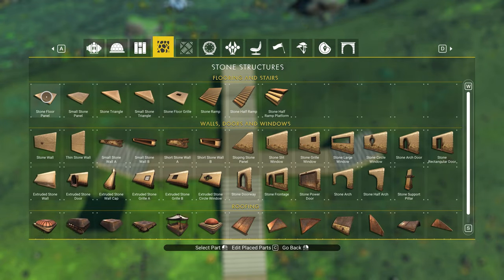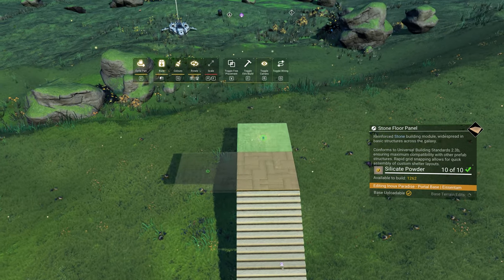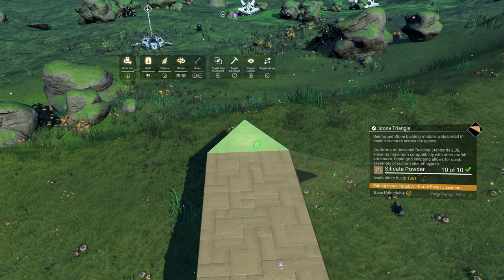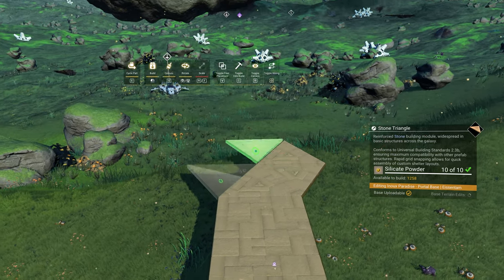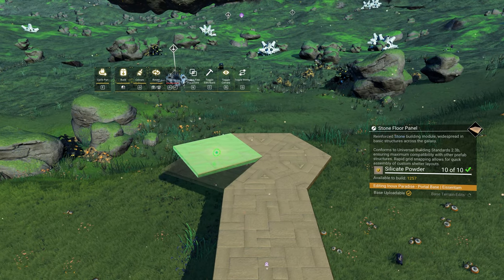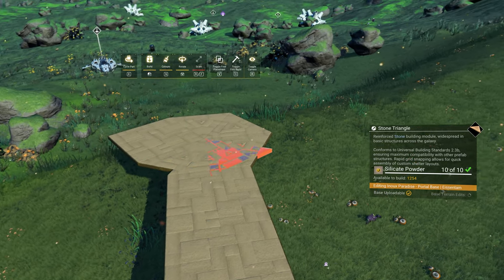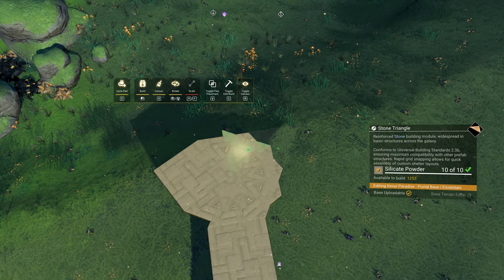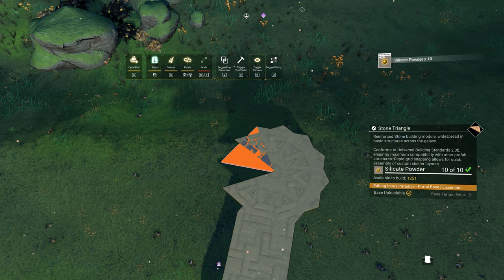Now let's build the living area. First, build two stone floors at the edge of the stone ramp. After that's done, switch to the stone triangles. Place the stone triangles like I do, and switch to a stone floor in between. That will allow us to create a different pattern and create a bigger, circle-like structure. Select the triangles once again and keep placing them like I do. Delete the floor panel since we don't need it anymore.